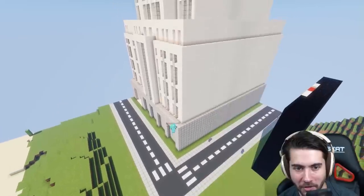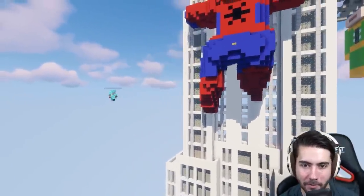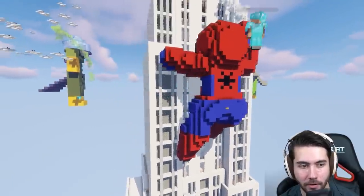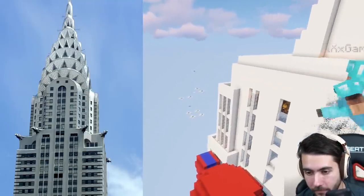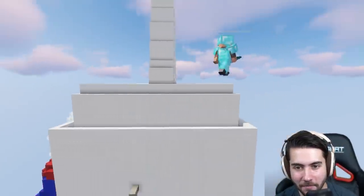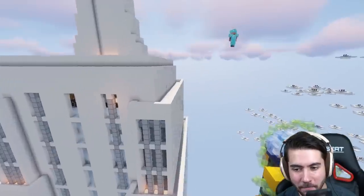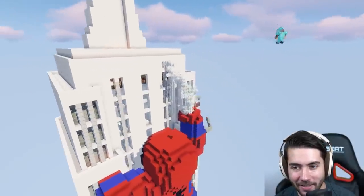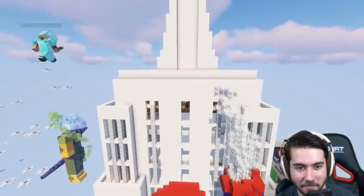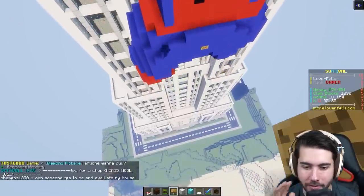Next is a Spider-Man themed New York City building — the Empire State Building — with about 50 to 60 floors and Spider-Man on top, described as having a 'pretty thick booty.' Ryan notes it makes all the other houses look terrible by comparison. He references the Chrysler Building recently selling for around $150 million and says the Empire State Building would sell for no less than a billion. With the characters included, he appraises it at one billion dollars.